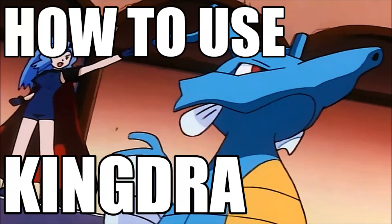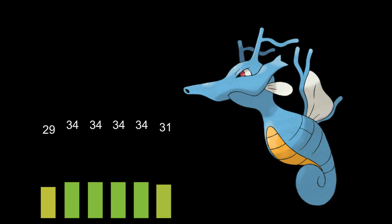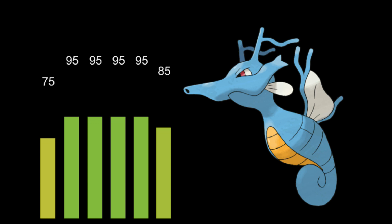Welcome back Wolfpack, Verlis here, and this is how to use Kingdra. Kingdra's stats are really, really, surprisingly, absurdly balanced. Those four stats are 95, 85 for the speed and 75 for the hit points, and you can make it work pretty well offensively and speedily as a sweeper.